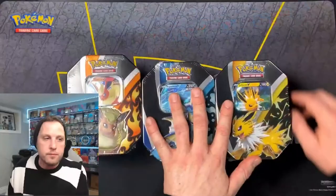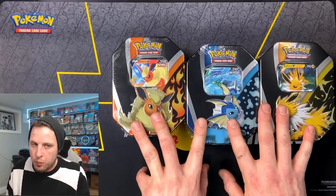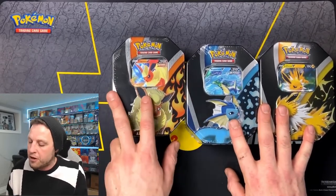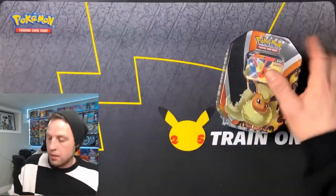Hey, what's going on YouTube, it's Tony here. Today we're gonna be finding out what's inside — we got the Eevee Lucian tins, the Flareon V-tin, the Vaporeon V-tin, and the Jolteon V-tin. We're gonna be opening up just one of these today because each one has similar packs inside. I'm thinking Flareon — yeah, we're just gonna grab the Flareon right now.